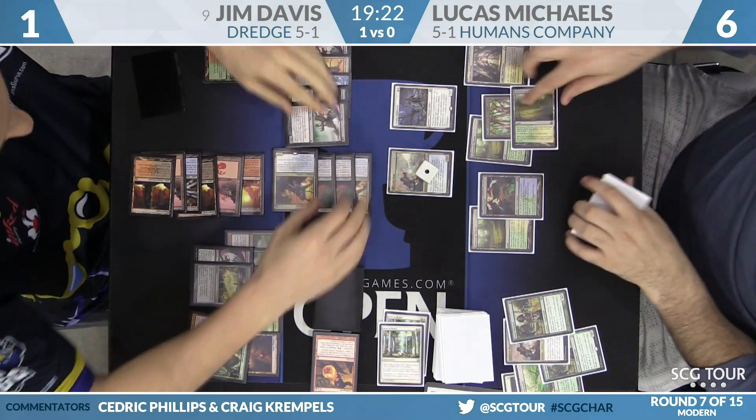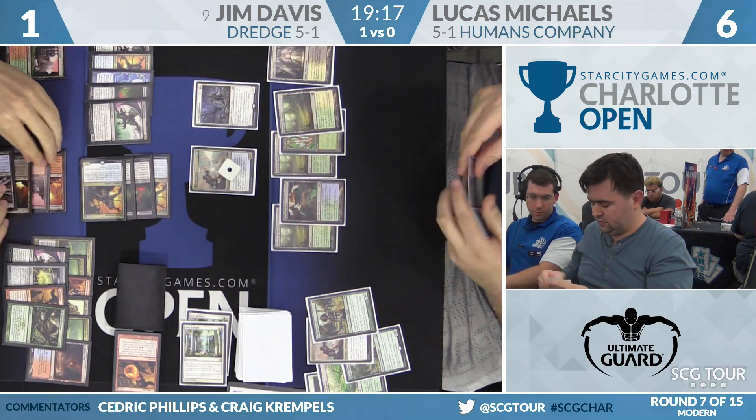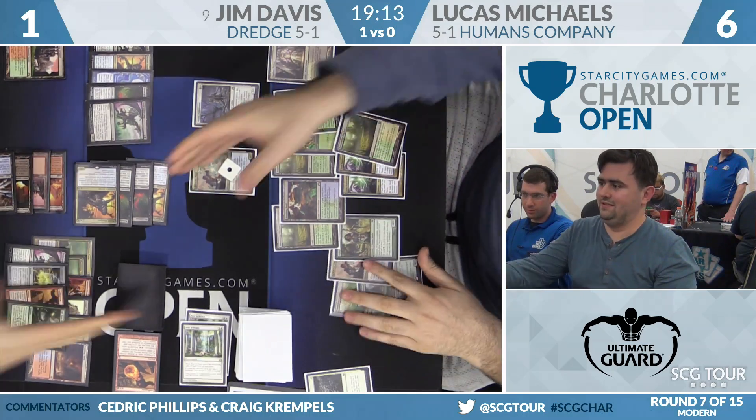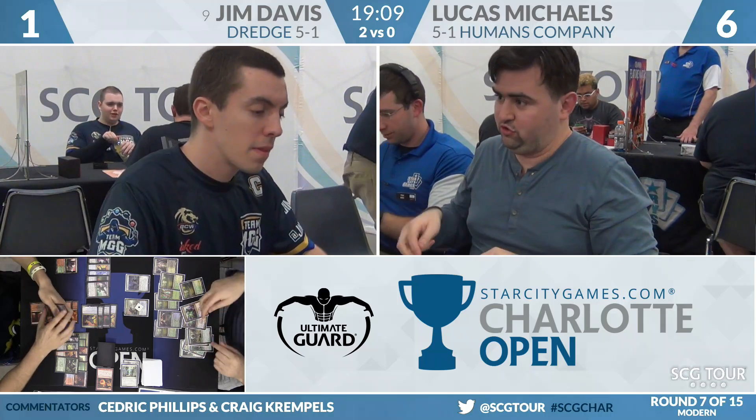Four cards in hand for Davis. Blood Crypt enters the battlefield tapped — get back Bloodghast. Hello, Prized Amalgam. Follow-up: Stinky. Pass the turn back. Now I've got to wonder what Lucas Michaels is going to draw. I think that was another copy of Razorverge Thicket. His deck — jeez. Two in hand: Izzet Staticaster and Razorverge Thicket. None of those are going to get the job done.